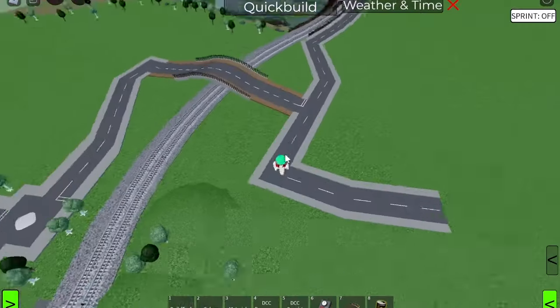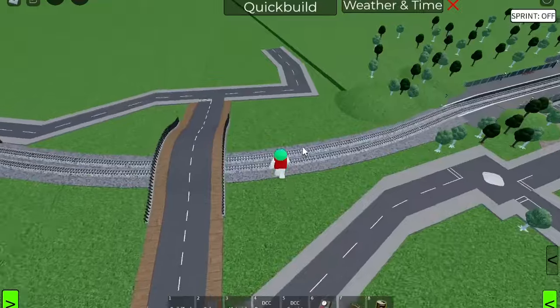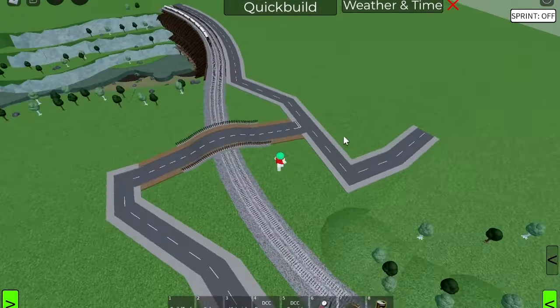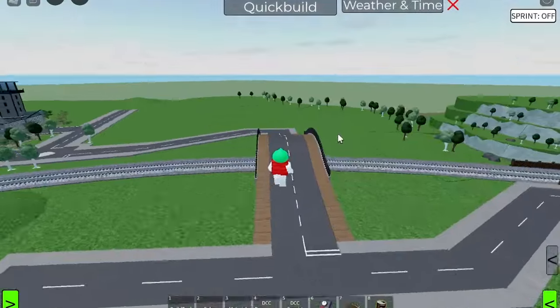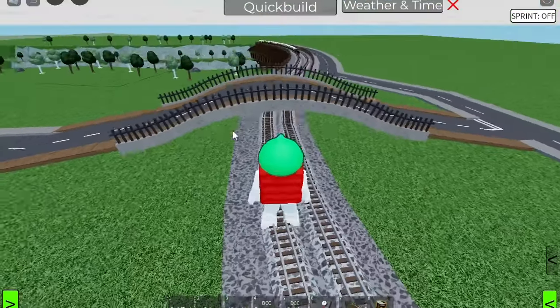There we go. I sort of went a little bit over the top and did a whole layout kind of situation, but this is looking really, really good. Now we've got the bridge joined up, I can finally start work on the pillars. But actually, before that, I do want to extend these concrete sides down.